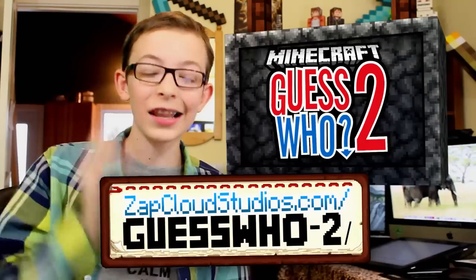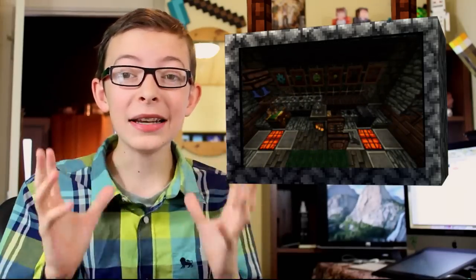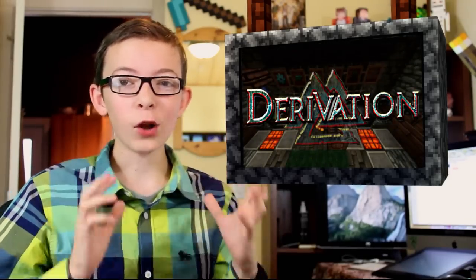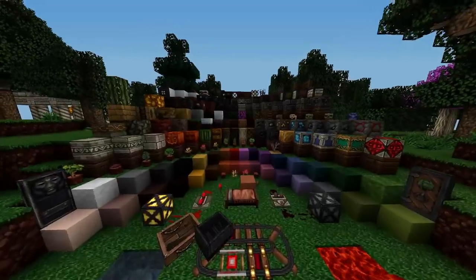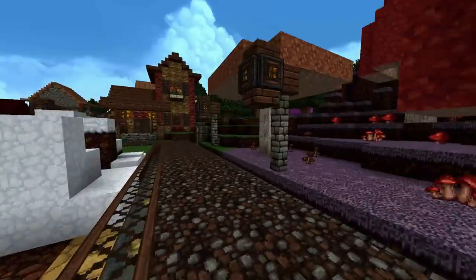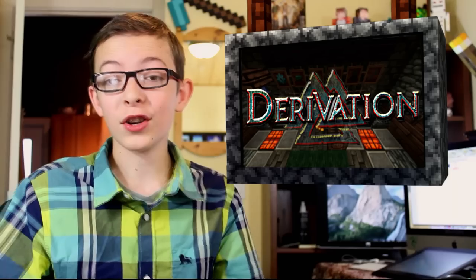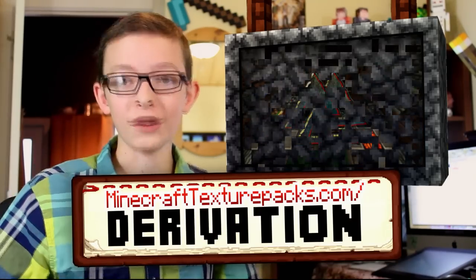Just go to zapcloudstudios.com/guesswho-2. All right, so next up, I got for you guys an amazing texture pack. This texture pack is called Durivation, and it is a medieval RPG pack that looks really good. It retextures the entire game — it looks like you're in some sort of medieval world with all the armor and the swords. They look really cool. So if you're into that, you can check it out. Just go to minecrafttexturepacks.com/Durivation.